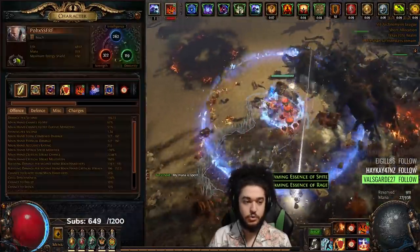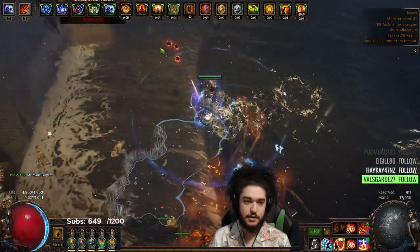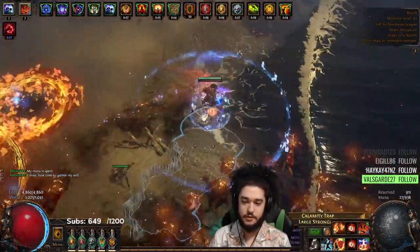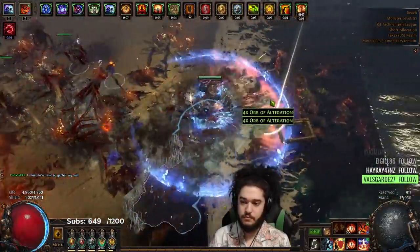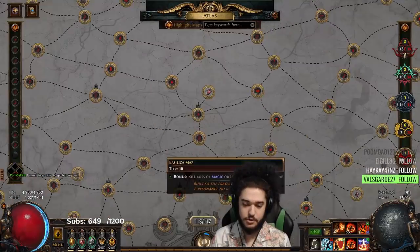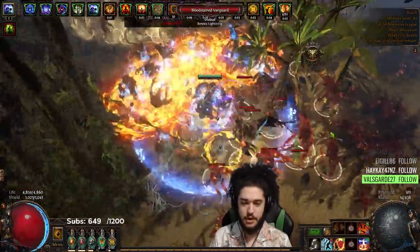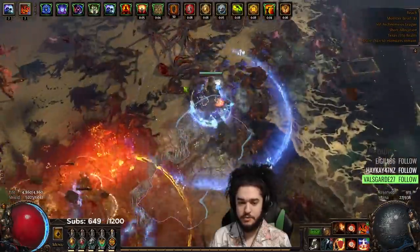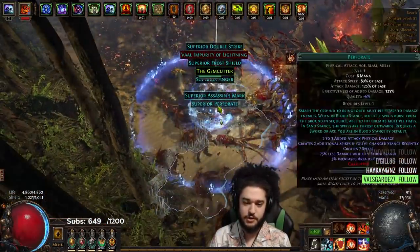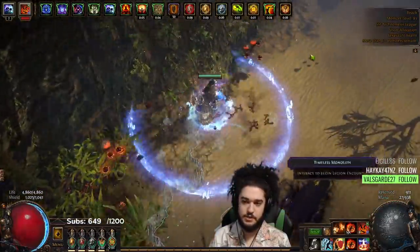We are close to level 98. Running Legion and Expedition can be kind of rippy sometimes — along with full Essence, it's still pretty rippy with all the different things that can happen. Some of the things we did in the past two days: we got our Uber Elder clear, which means we got four watch stones. It was actually deathless — very easy compared to what I remember. Not being stun-immune and freeze-immune makes the fight much easier because if you get clipped you can just insta-heal with Enduring Cry.